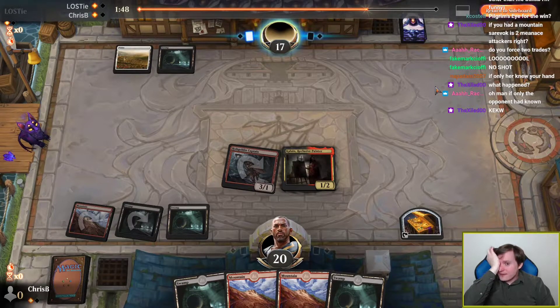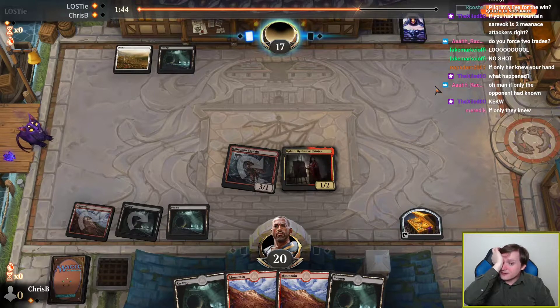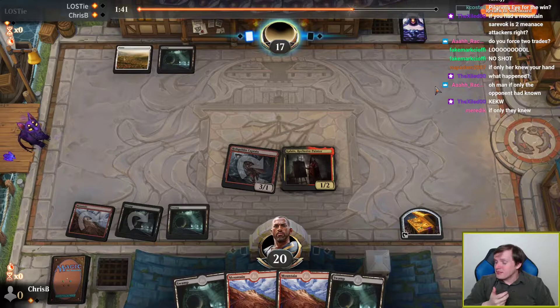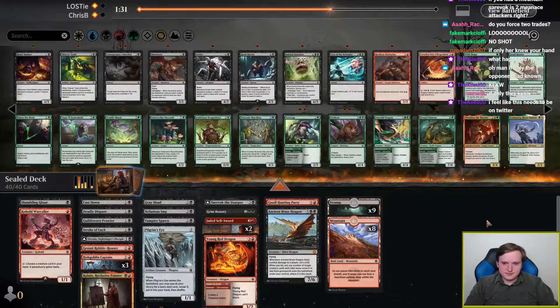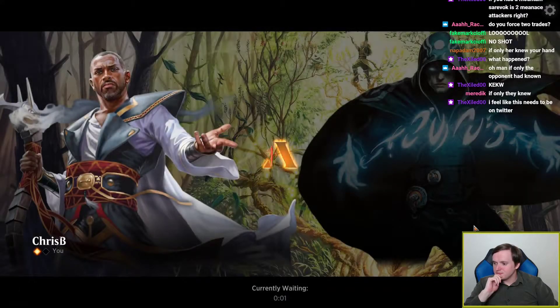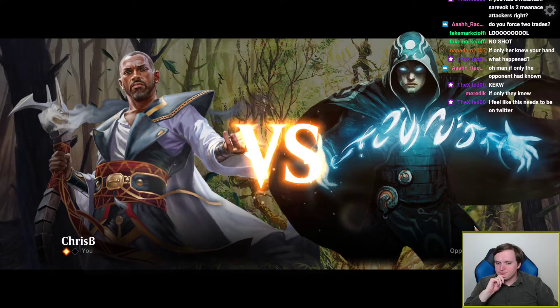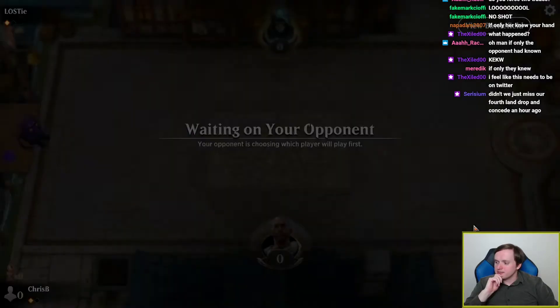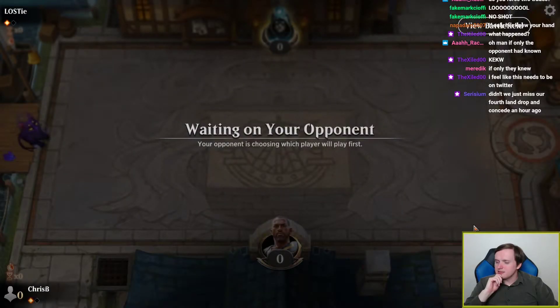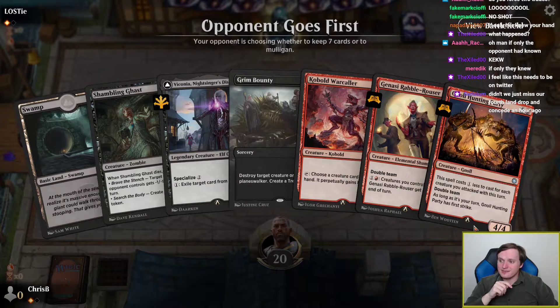I'll take it. Didn't we just miss our fourth land drop and concede an hour ago? I don't think so — that doesn't sound like me. Didn't we miss our third land drop for like four turns in a row and still won that game? That sounds more like me, to be honest. I would be so deeply down to keep this hand if it had a red mana. This hand's good though — I think I like Stroke of Luck.